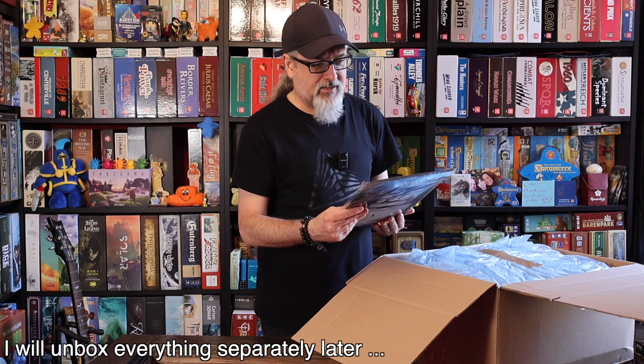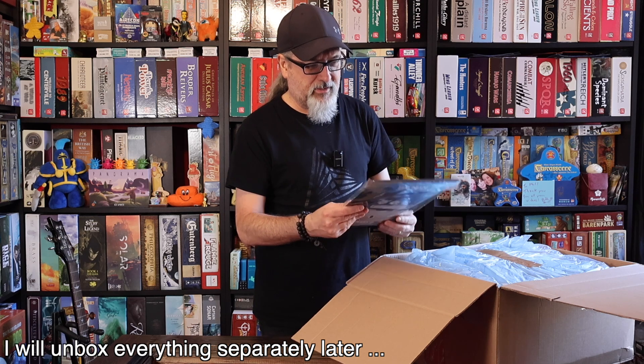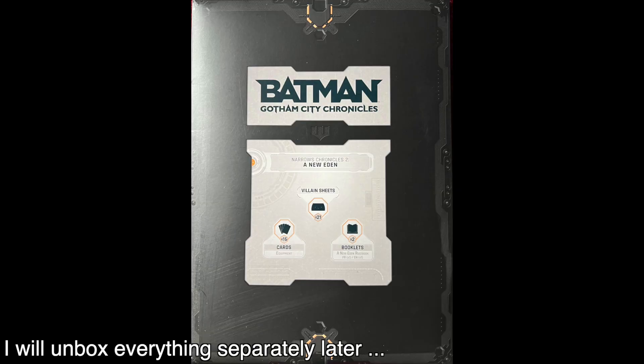We've got Narrows Chronicle 2: A New Eden. So we got some filling sheets, equipment cards, and some rule booklets.